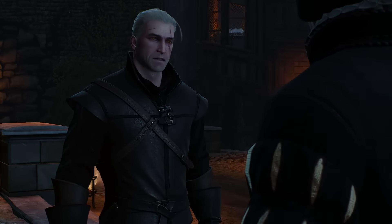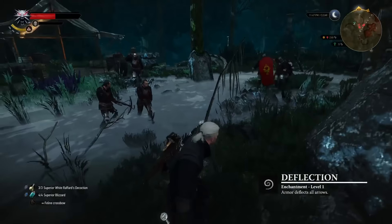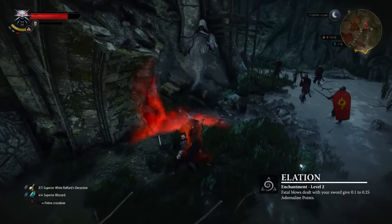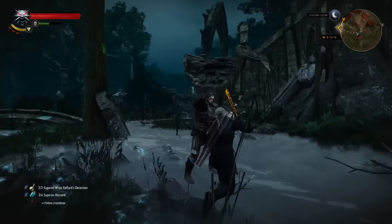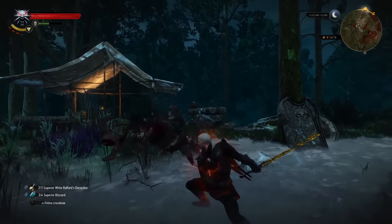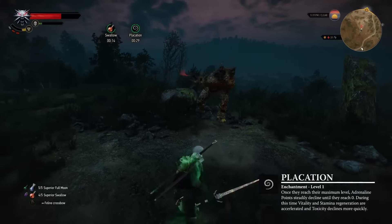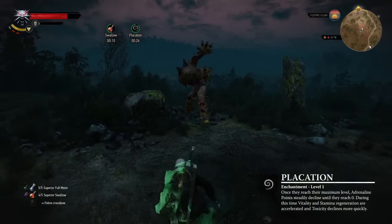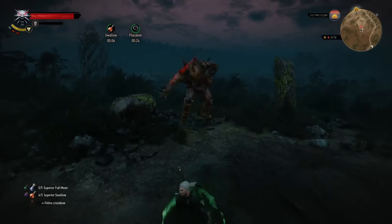Enchant your armor to avert any incoming arrows with the glyph word deflection. The rune word elation causes fatal blows to further increase your adrenaline points. Flaccation causes vitality, stamina, and toxicity to regenerate faster once your adrenaline points reach their maximum, but at the cost of your adrenaline points slowly decreasing.